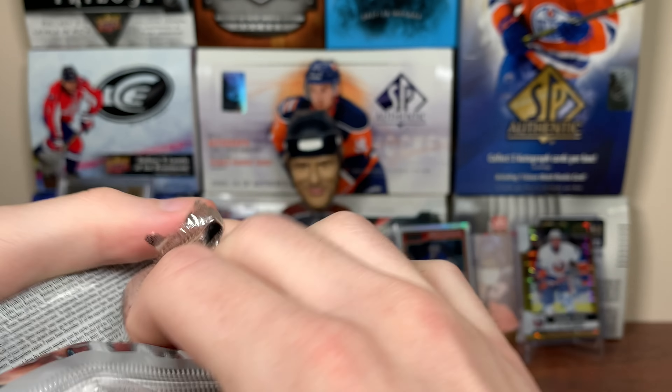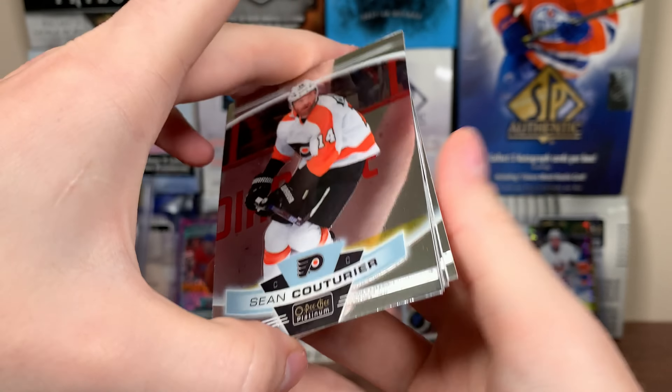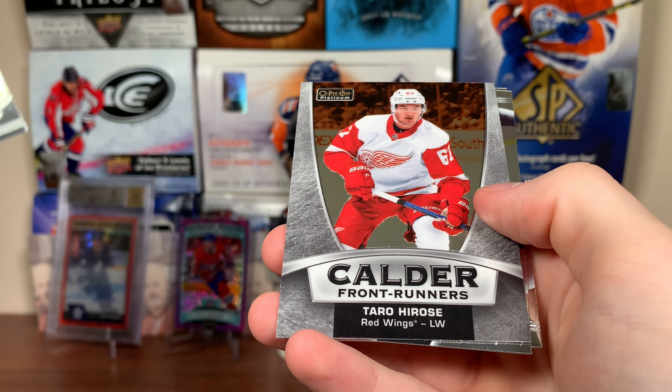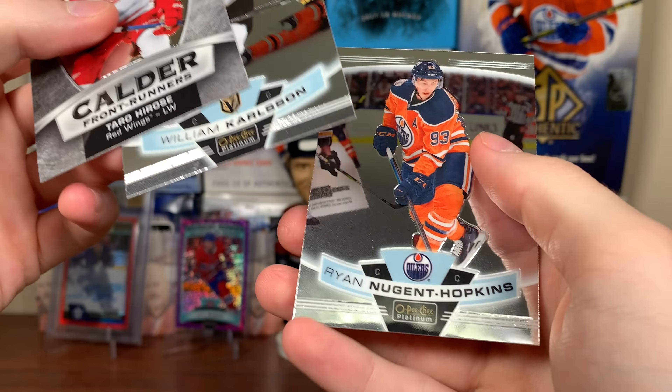Next pack up - platinum. It was $120 the last time I opened this, now it's $140. I don't regret not getting a case back when it was like $100. Sean Couturier, Harose - Calder frontrunners. Looking forward to 2021. Carlson and Brandon Hopkins as well.